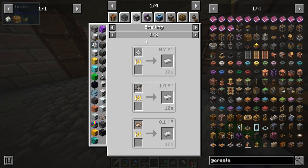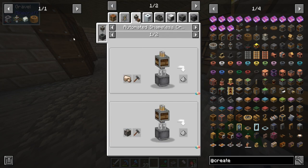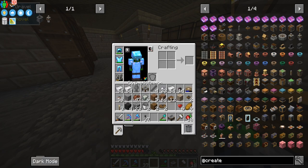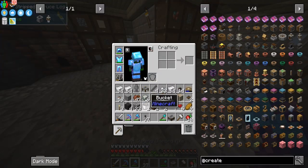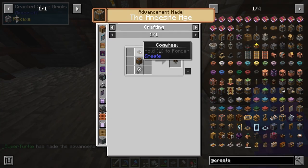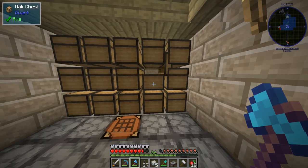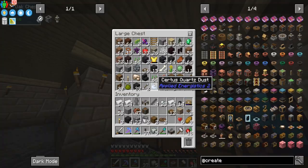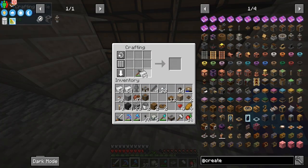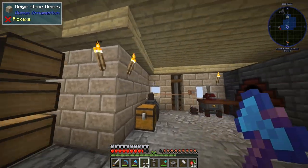To make a mechanical mixer, we need to click a stripped piece of wood with an andesite alloy, then take the andesite alloy and click that. We need a gear and a whisk. For the whisk, we make five of these iron items and combine them — boom, we have a whisk. We can now make the mixer. I also finally found my engineer's hammer — this is why we need digital storage.